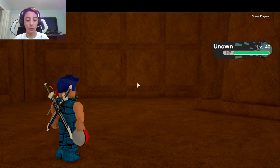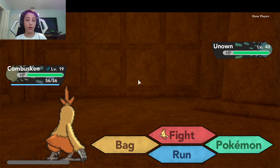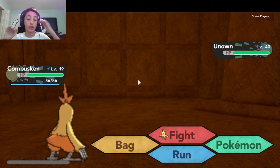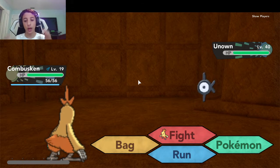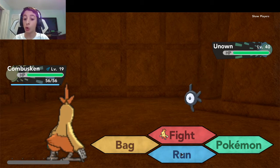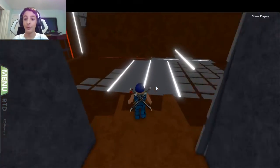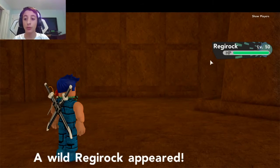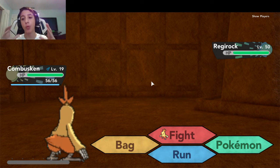I think I know what's happening. If you guys don't know, there are certain caves around the map that are for Regis. You know, Regis can be any type - Regi Rock, Regi Steel, Regi Ice, Regi Fire, Regi Gigas - there's a Regi for every single type. When there are constant Unknowns happening and you can tell it's a cave, that means we could get a Regi this episode!